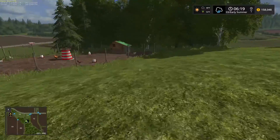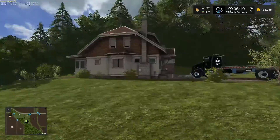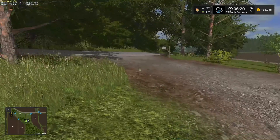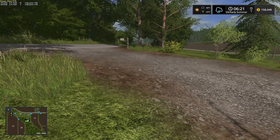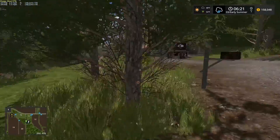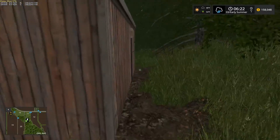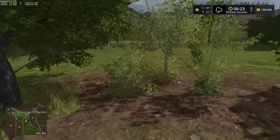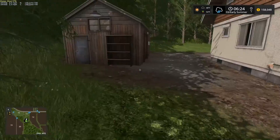Hey guys, welcome back to another video. Today we are back on Farming Simulator 2017 on the Lone Oak Farm map. I'm right now over here by the chickens, and that's because a guy named Edward called me and asked if I could cut down some trees for him. I don't really have all the equipment, but I said I can go ahead and get some. He said he'll let us sell the trees for money if we want. He wants us to cut a couple of trees down right here and some trees right back here, so we're gonna go ahead and do it.